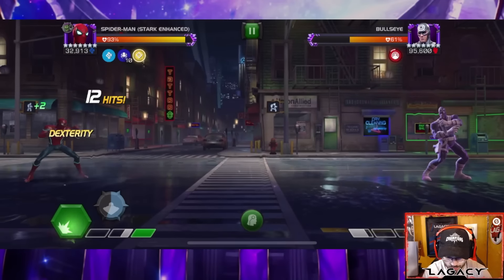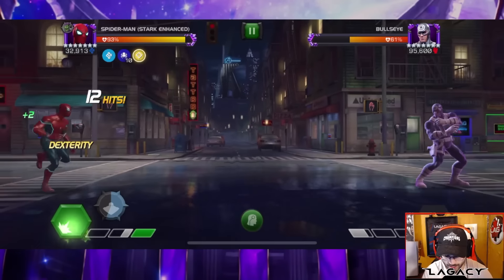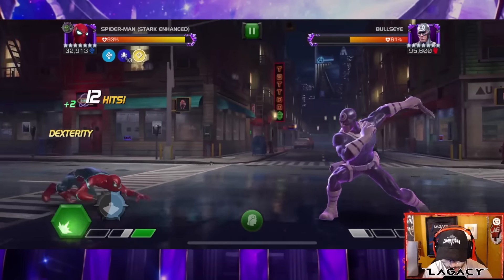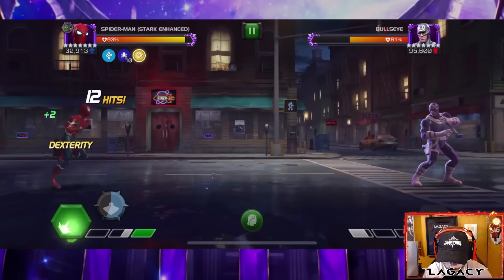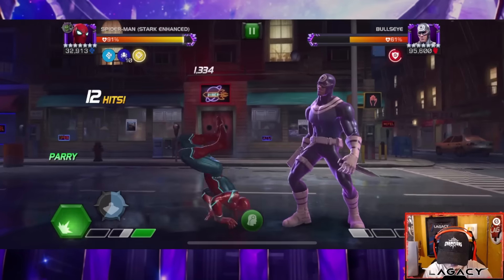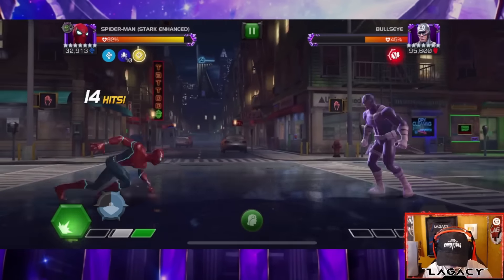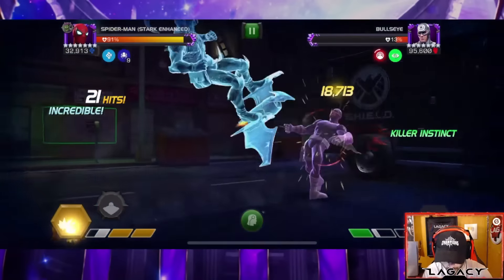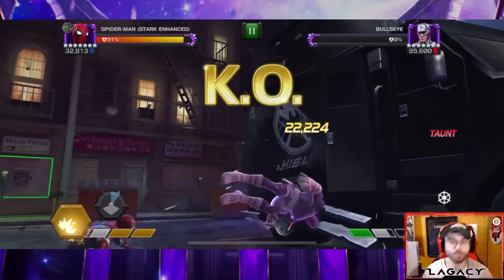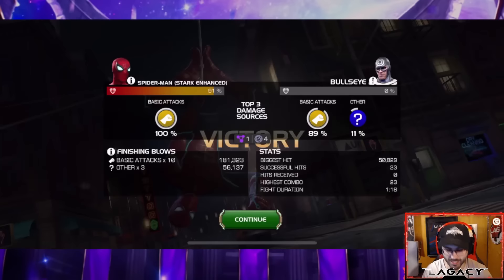Patience once again. We're going to wait, and then I'm going to parry medium, then heavy as soon as that EMP web comes back. Three, two, one — there it is. Parry, medium, heavy — there we go. This is how you get the most out of Stark Spidey: double medium into that striker, then throw your special two again. Overkill — didn't even need the special two there. Half a million health bullseye in one minute eighteen seconds.